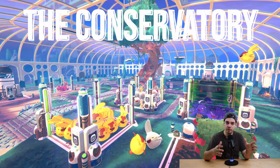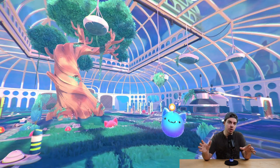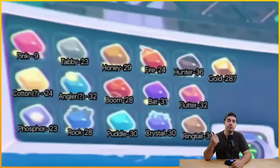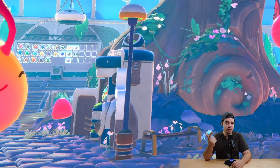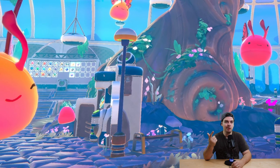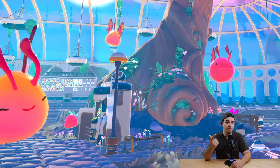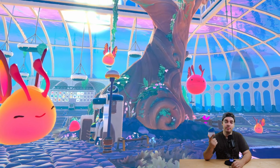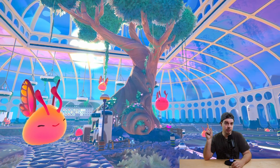Let's move on to the conservatory. It's basically the same setup as the ranch in Slime Rancher 1 but much prettier. Just like in the original, there will be a plort market and an upgrade station where you combine specific upgrades. It's been confirmed that in the future you'll be able to hold up to six different items at the same time in your vac pack, likely as an upgrade you can buy at that station.